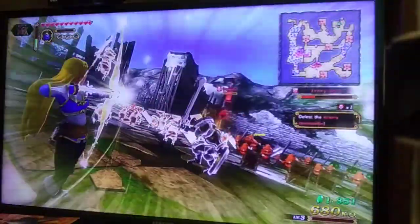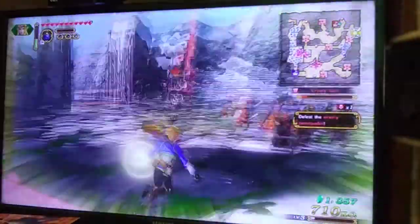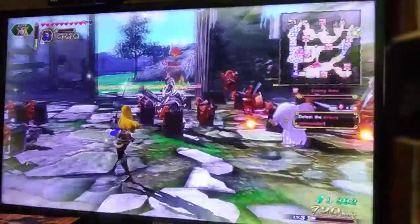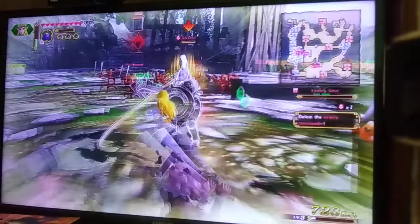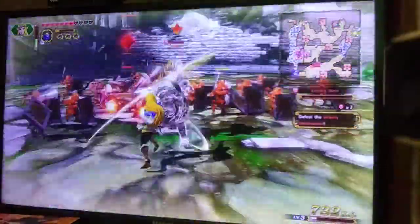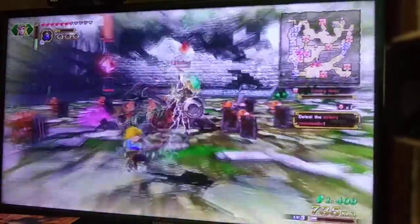In this area, you might notice the yellow on the screen — this area is affected by a light blessing. When an area is affected by a blessing, it usually means it deals elemental damage, in this case light.